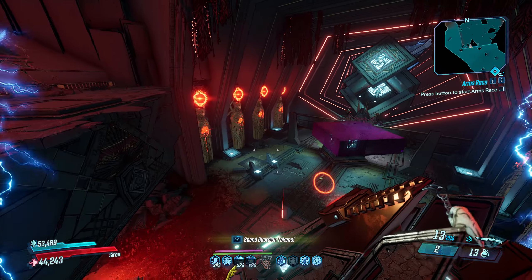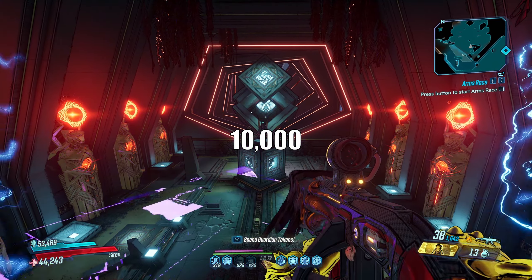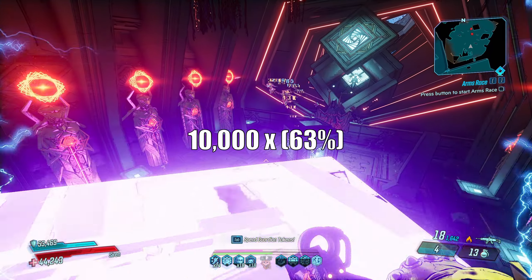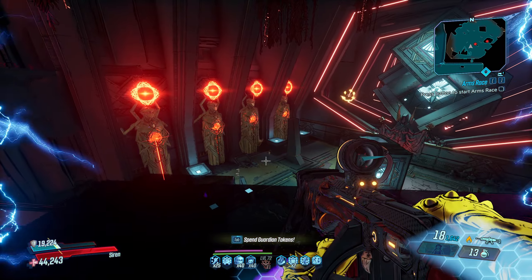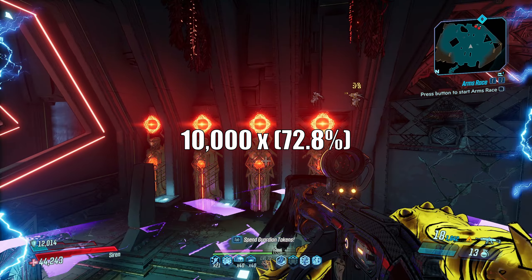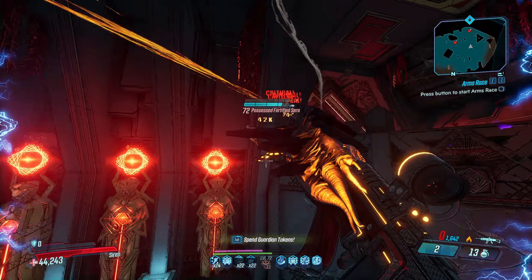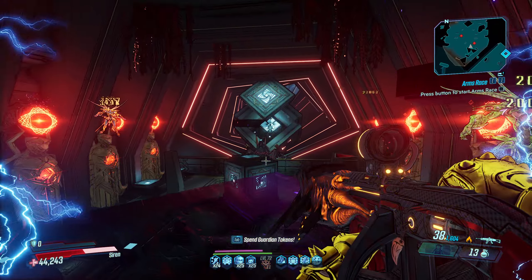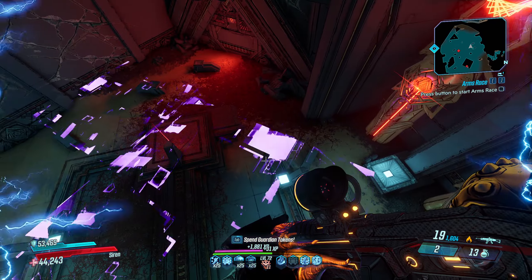To put it more concretely: say hypothetically you have a gun that deals 10,000 fire damage. If your class mod gives you 35% weapon damage and your artifact gives you another 28% weapon damage, these two bonuses add together for 63% weapon damage, resulting in a final damage of 16,300. But if instead the artifact gives 25% fire damage, these two numbers multiply together for a total final damage of 17,200. This is why it's fine to build weapon damage on Amara, who has lots of elemental damage in her trees, but on Zane it's strongly recommended against. Don't overbuild one stat and leave the rest completely basic — it'll only hurt you in the long run.